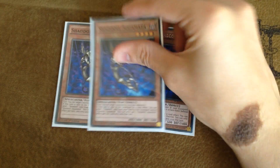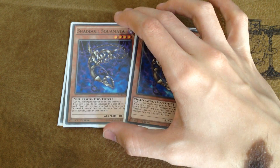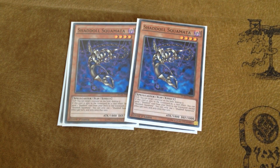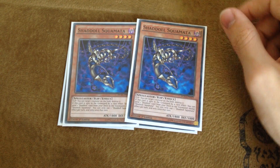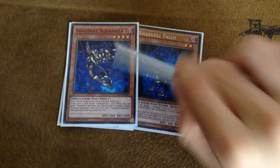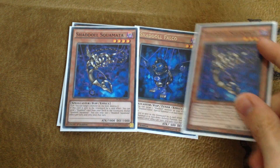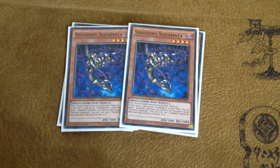Then we have two copies of Shadol Skormata. Skormata is mainly in here for deck thinning. You'll often be sending this card off things like Sinister Shadow Games, Construct, or Nephilim. When it is sent to the grave by a card effect it can immediately send another Shadol card from your deck to the graveyard, triggering any Shadol you choose to send. It's also very important to have in the grave for Falco because Falco can reset this guy, and Skormata has a flip effect which destroys any monster on the field. You almost always want to prime this if you're going for the Falco ditch — use Sinister Shadow Games for Skormata, have Skormata ditch Falco, so when Falco is set you have access to Skormata to immediately remove potential threats.